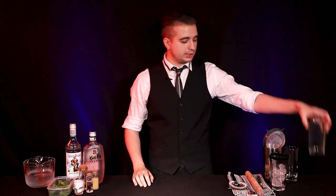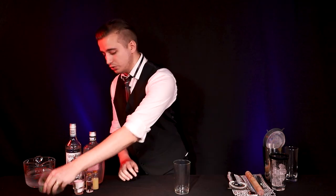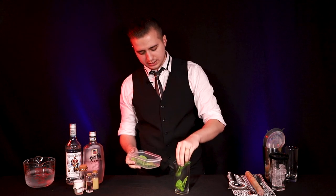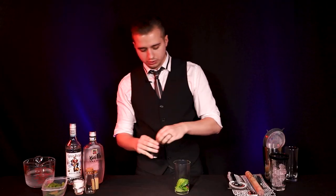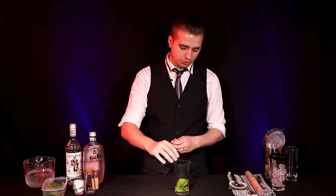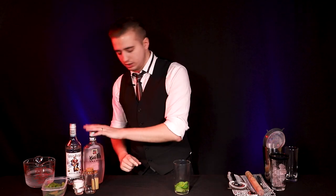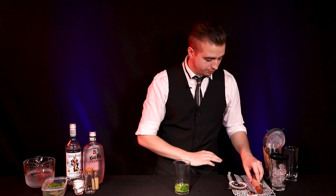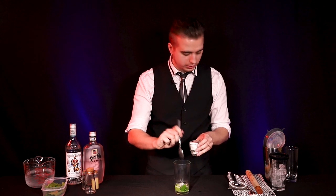We're going to start off by getting a mixing glass — don't use the glass half of your cocktail shaker because we're going to be using that in a moment. Grab 8 to 10 mint leaves, just a handful-ish, and 1 ounce of white rum, followed by 1 ounce of lychee liqueur. If you can't get lychee liqueur, feel free to use lychee juice as well — it'll just be a slightly more rounded taste. And we need to add 2 teaspoons of regular sugar. Not too much, not too little, just a little bit.